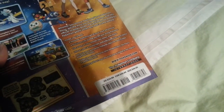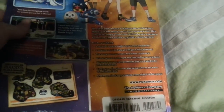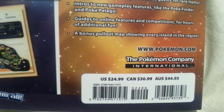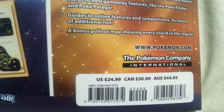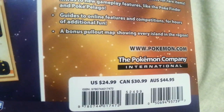If you're wondering how much this book retails for, it is quite more expensive than the previous guides I've picked up. It's $24.99 in the US, $30.99 in Canada, and $44.95 in Australia. Sorry, Australia.